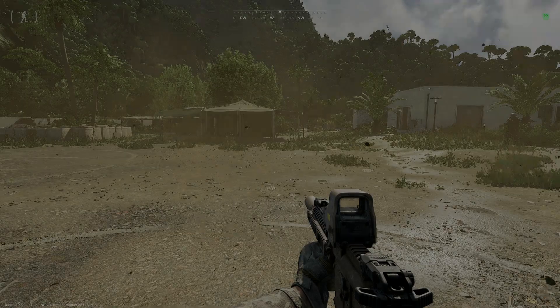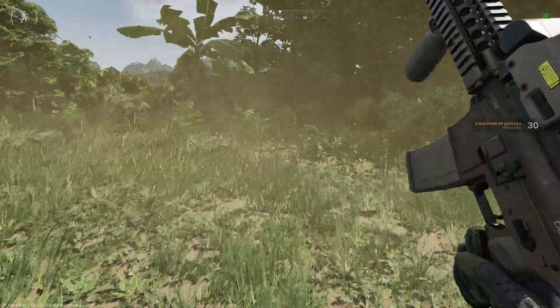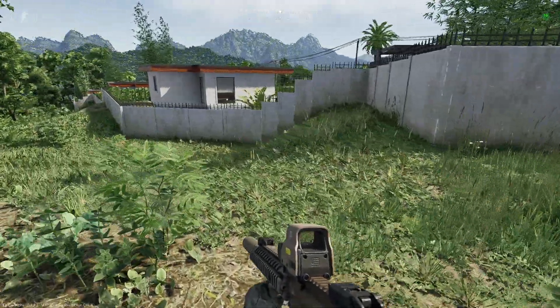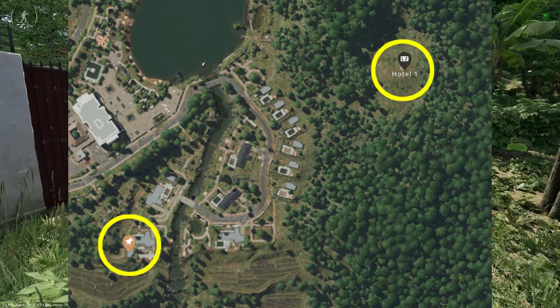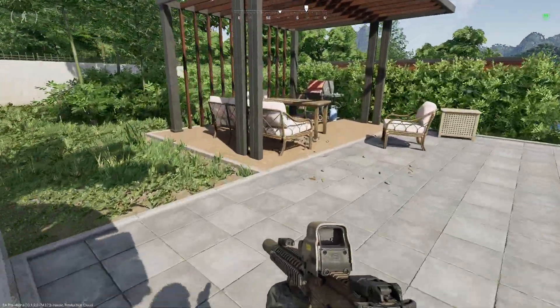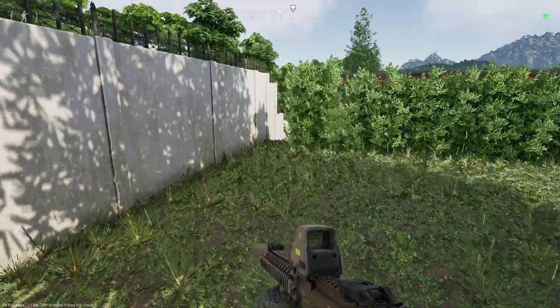Hey, welcome back to Gray Zone. Now it's time for 'What's in the Box' - this is a very simple quest. I came into LZ Hotel, headed down south a little bit, all around the back of the Whitewater Villas and skirted down to the southwest. In order to do this quest, you have to have the Anna Janna key. I actually got mine from the main compound north of here.